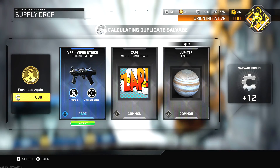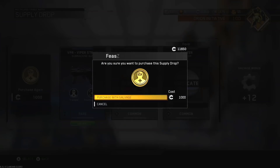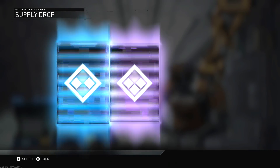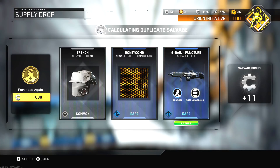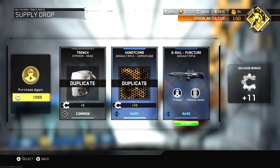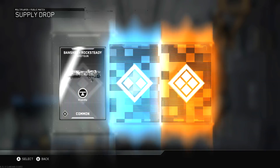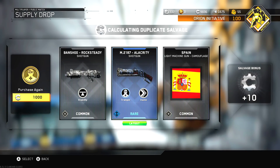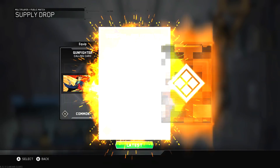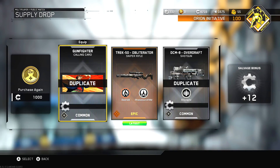I got a VPR Viper Strike, which is one of the newest variants added. I'm assuming this gives you one of the weapon variants that just recently came out within the past month in Infinite Warfare. There's another G Rail — looks like I'm getting a bunch of rares. I'm actually gonna buy a couple more because maybe I can get an epic or a legendary. Three rares in a row, pretty disappointing in my opinion. I'll get one more just to be sure.